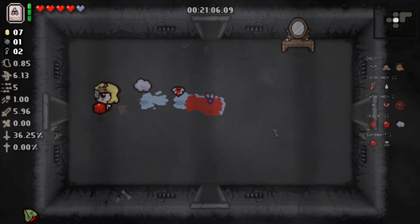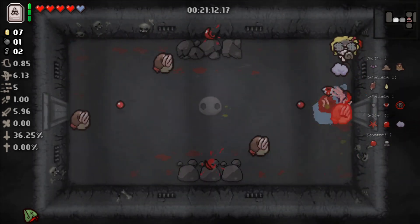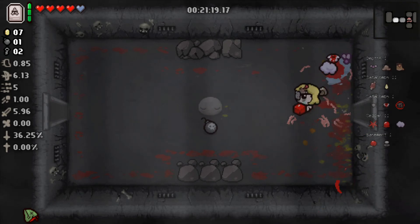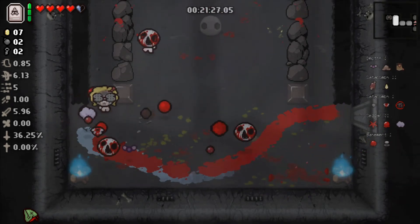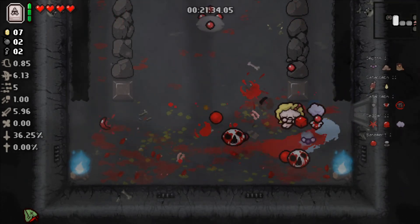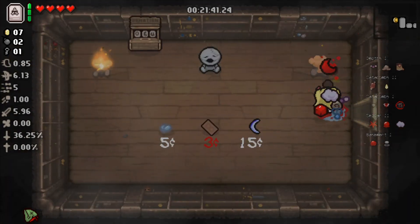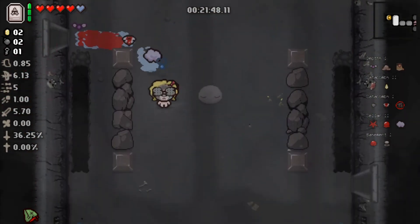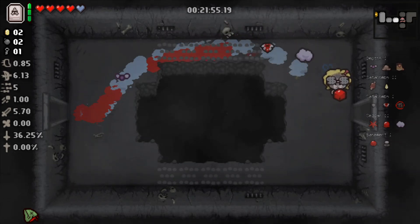Despite my regular disappointment in the items we've been getting, we do have some pretty good carry items. Money Equals Power is a great item, and the Cube of Meat with Book of Shadows is great for killing bosses. We're not completely useless — we just have to watch our HP. It's weird: we get Money Equals Power and now suddenly we're not getting much money. Sounds like an Isaac game.